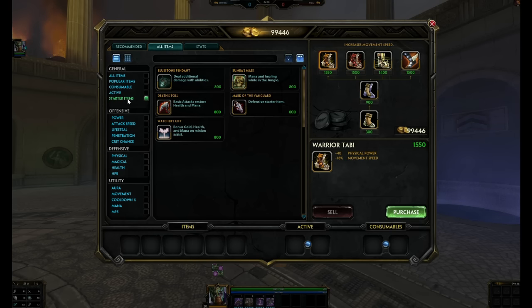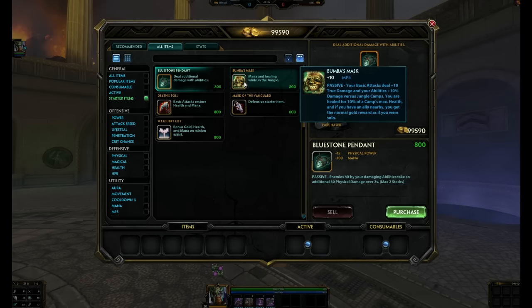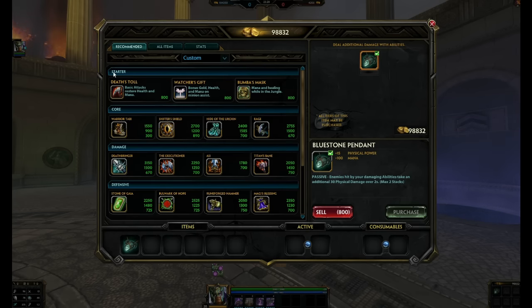These starter items are mostly for Conquest, though you can pick up starter items for Joust or Siege. If you're going into the solo lane, the Bluestone Pendant is still viable. With the recent patch as of this recording, it did get a nerf on physical power — it was 20, now it's 15. If it gets nerfed further, you'd want to go with Death's Toll. But for now, stick with Bluestone Pendant since Shock gets good poke damage from abilities and the passive is really strong. If you're jungling, Bob's Mask obviously. Or if you're going support in the dual lane, you can pick up Watcher's Gift.